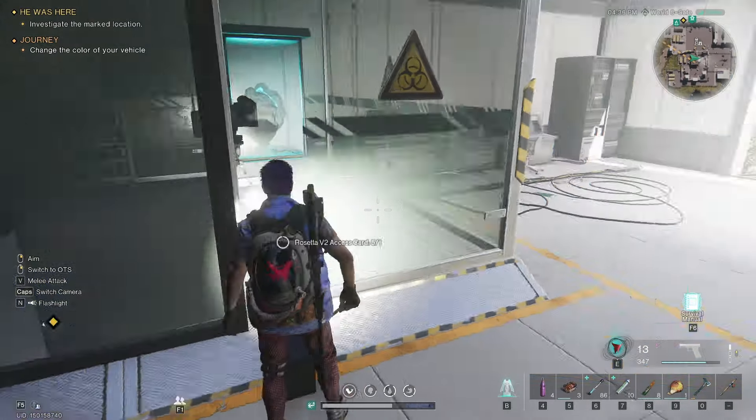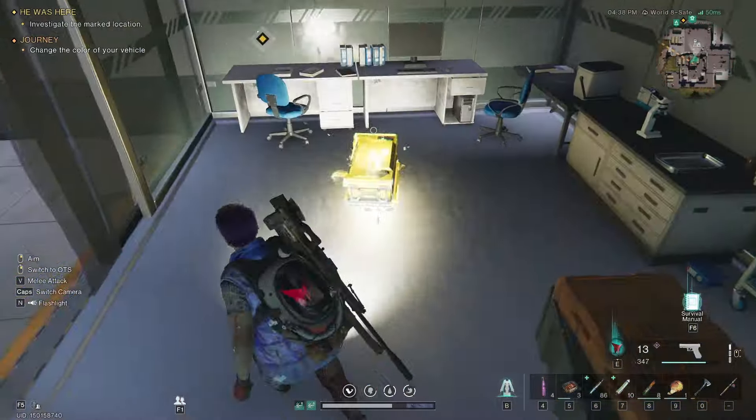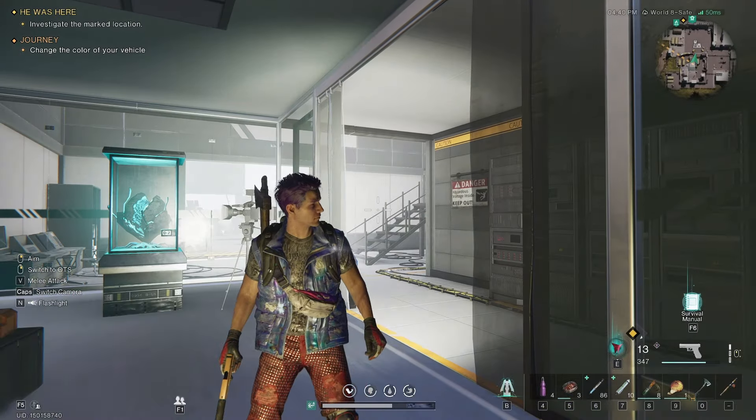Hit F to use the access card and open this door, and you're going to have your mystical crate and a weapons crate right here. And that, folks, is Wild Dog Isle Outpost complete.